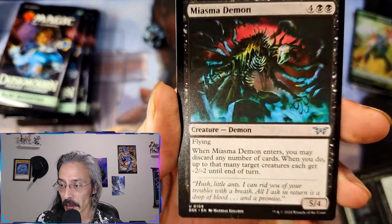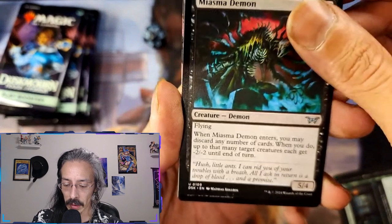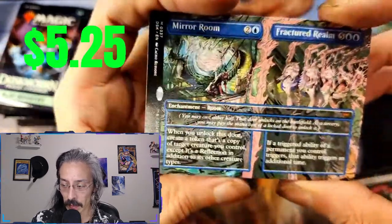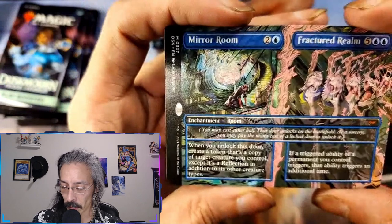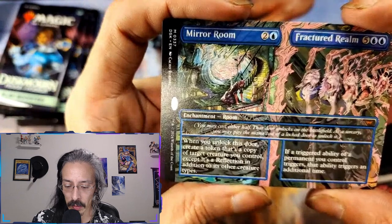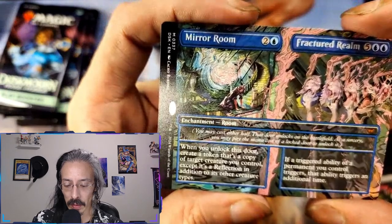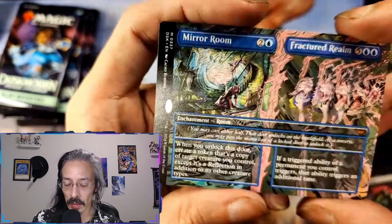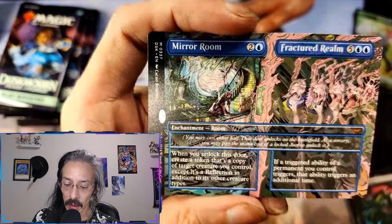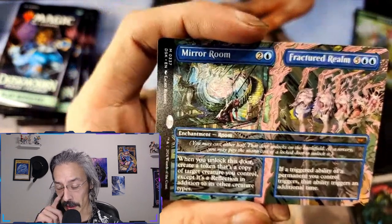And my Asthma Demon — discard any number of cards; when you do, that many target creatures get negative two negative two. That's a nice little fun board wipe. Hey, we got another — okay, we have a rare enchantment: Mirror Room and Fractured Realm. When you unlock this door, create a token that's a copy of a target creature you control, except it's a reflection. In addition to its other creature types, if a triggered ability you control triggers, that ability triggers an additional time — so is that like cascade? That's kind of mean.